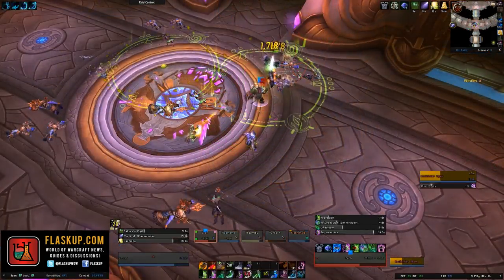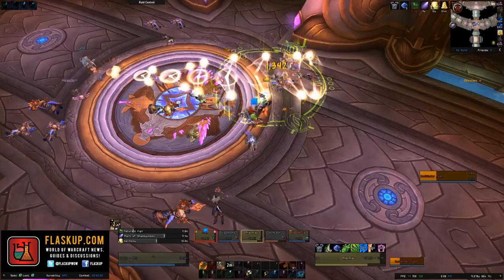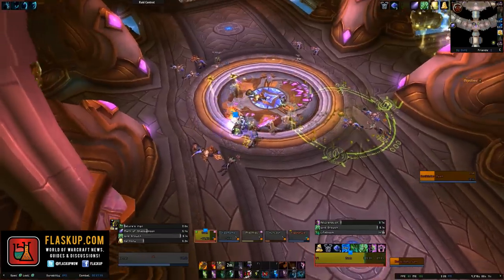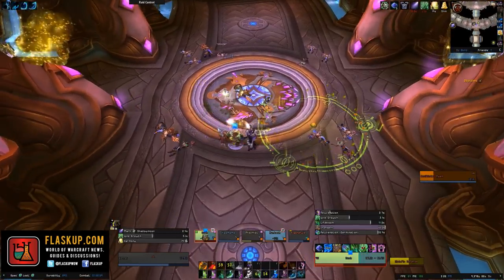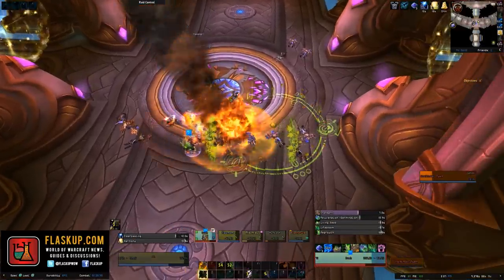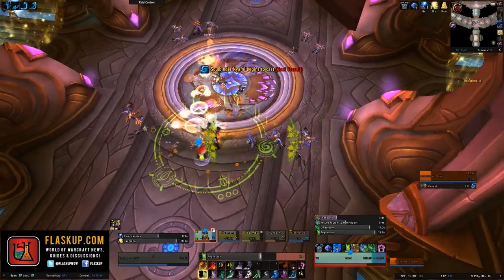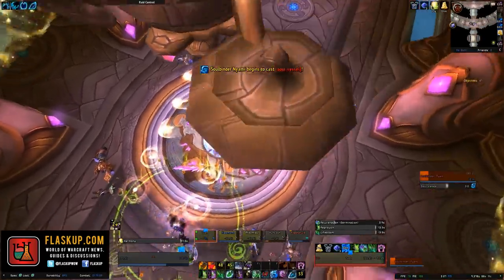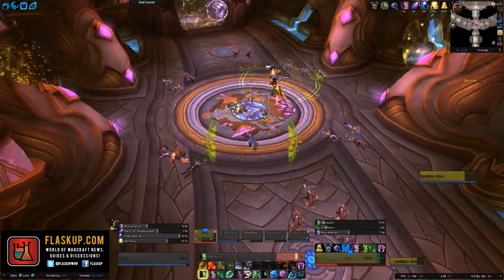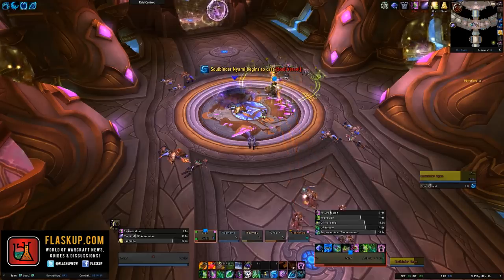Every now and then, the Spiteful Arbiter add will cast an ability called Arbiter's Hammer, which is going to stun a random member of your party, and they will also randomly charge at a target while casting an ability called Radiant Fury. Unfortunately, the stunned player is just going to have to stand there for the duration, but if Radiant Fury is going off near you while the Arbiter is running around, you will be able to see yellow prisms of energy coming out from his run location on the ground. You simply need to move away from this as fast as possible due to the damage it's going to deal.